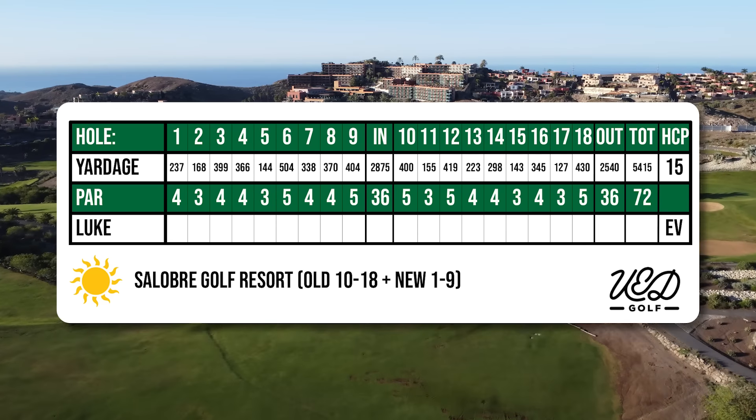I hit another decent tee shot — nice draw off the tee, 236 yards, leaving me in prime position to attack the green. 90 yards in, however I pull this 50 degree wedge. It catches the front edge of the green and rolls into that crater area, which was disappointing, but it leaves me a chance to chip. And again that's woeful — my chipping is one of the best parts of my game and you can see I'm really frustrated. So I've got a putt for par — can you believe it? Salobra must have thought I was owed a putt or something!